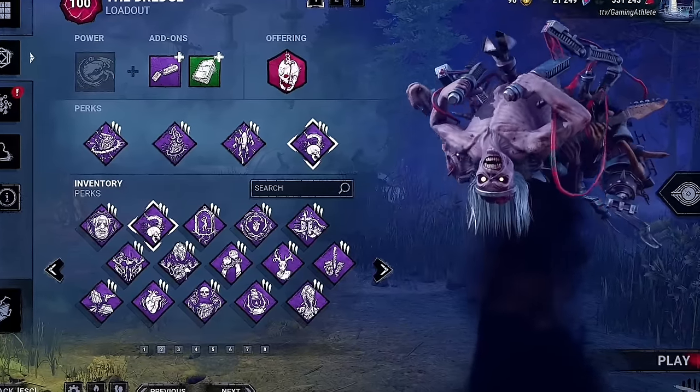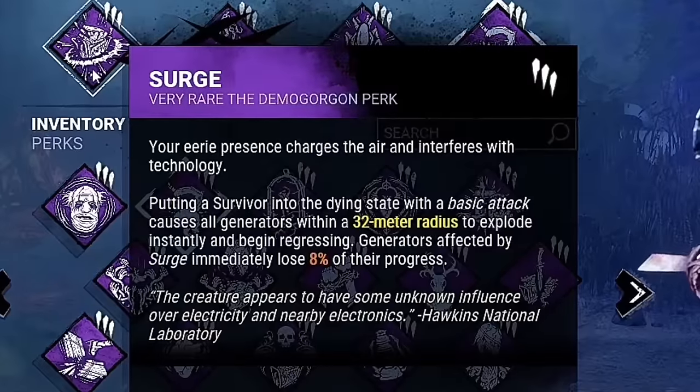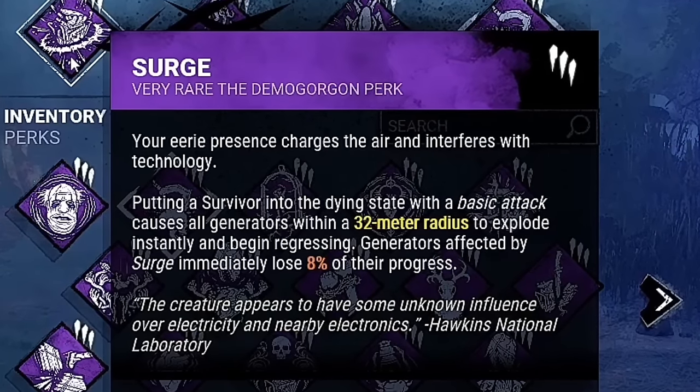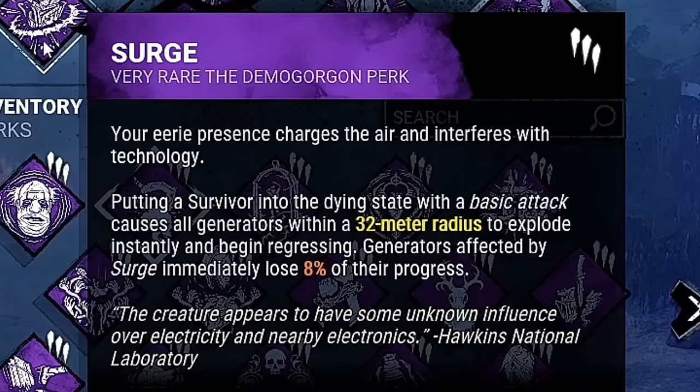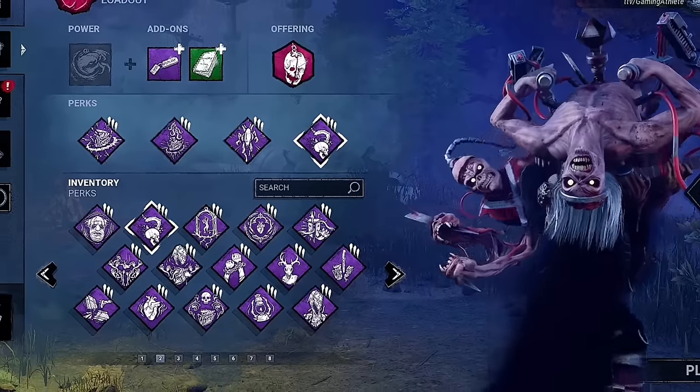For the build today, we're not doing anything too crazy, just a faster paced build. For our first perk, we will be using Surge. After downing a survivor with a basic attack, any generator within 32 meters of you will explode and lose 8% of its progress. During this time, any affected generators will also begin regressing. This perk is amazing for hit and run play styles, allowing us to stay as mobile as possible.